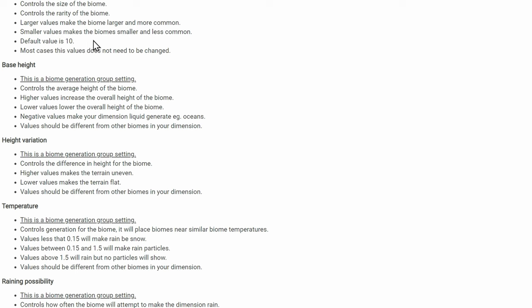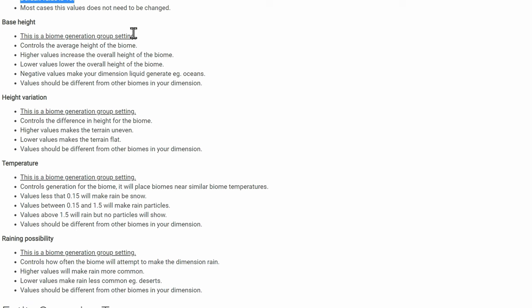If all biomes in a dimension share the same rarity, changing the weight will just make the biome smaller rather than rarer relative to others. In the overworld there's already a set default value for all biomes, so you'll likely need to keep it around 10, which will vary depending on how rare you actually want it.